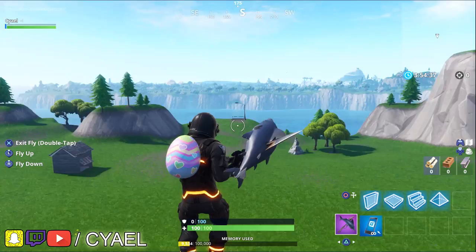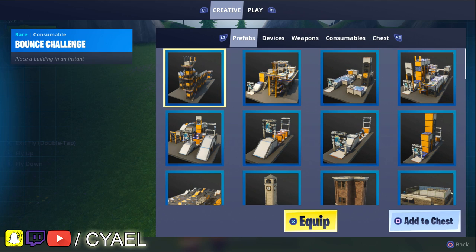When you initially land, you can double tap the deploy button to fly. You'll have a free range of movement in any direction that you want to go.